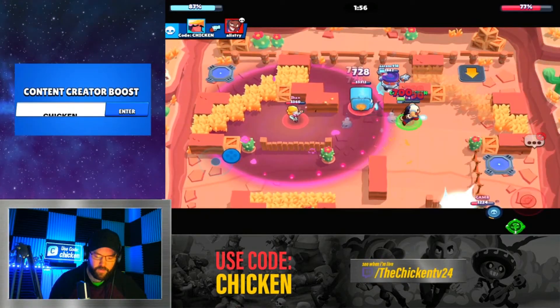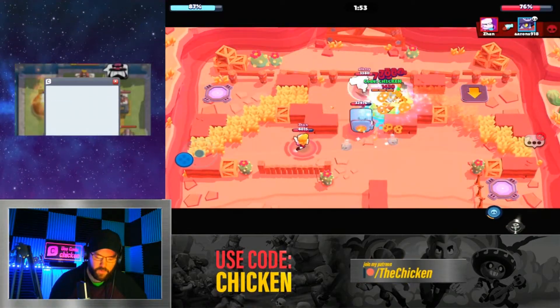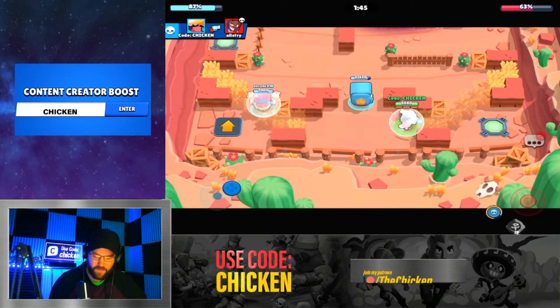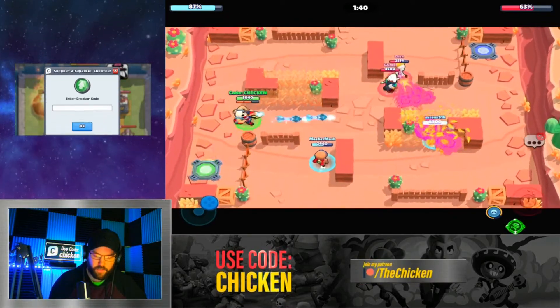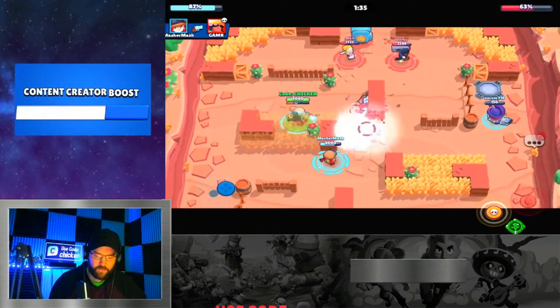Look at that damage — that's nice damage. I used his gadget. I forgot it was the super-spawning one, so I just completely wasted that. It's kind of a tricky one to use because you're never really in one spot in heist. You want to be playing very aggressively, so it's kind of tricky to use.